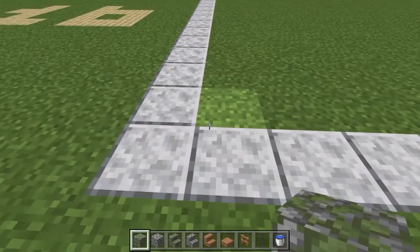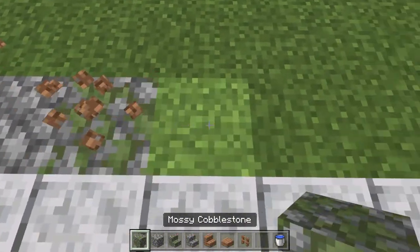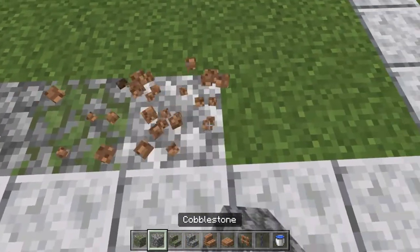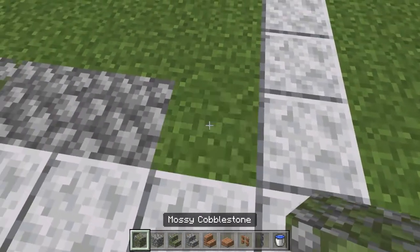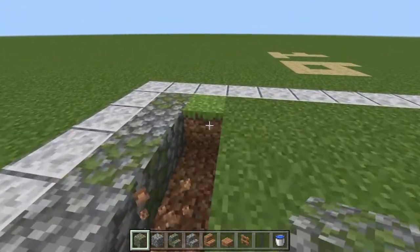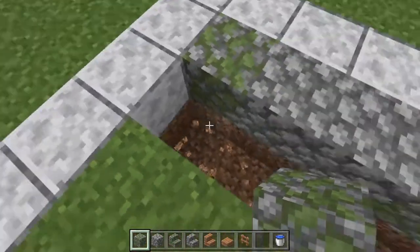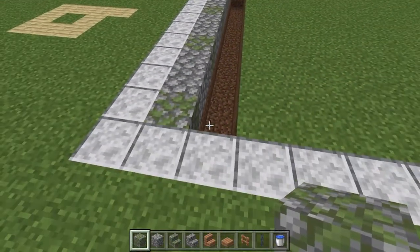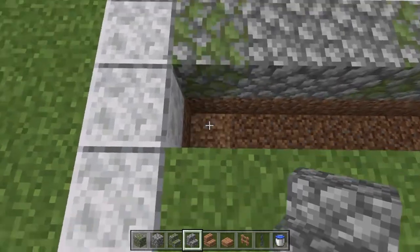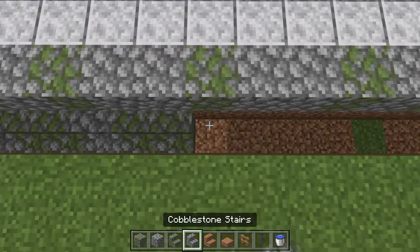I'll go with mossy cobblestone first, then normal, mossy, normal, mossy, and so on alternating — ending on mossy. Then I dig out myself a little trench two layers deep. I built this on a superflat world with those four layers so hopefully you can do this too. Now line up the stairs opposite each block so normal cobblestone stairs go opposite normal cobblestone, mossy opposite mossy, and so on all the way to the other side.